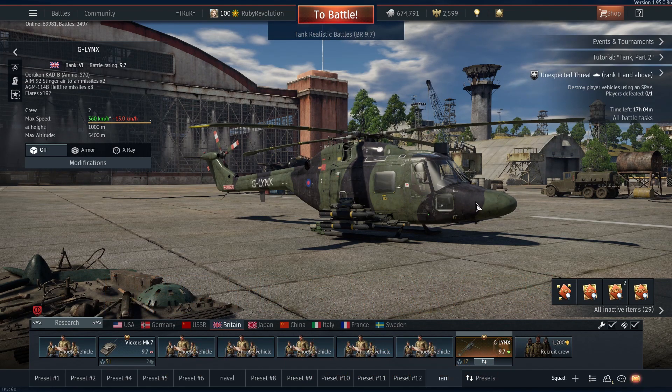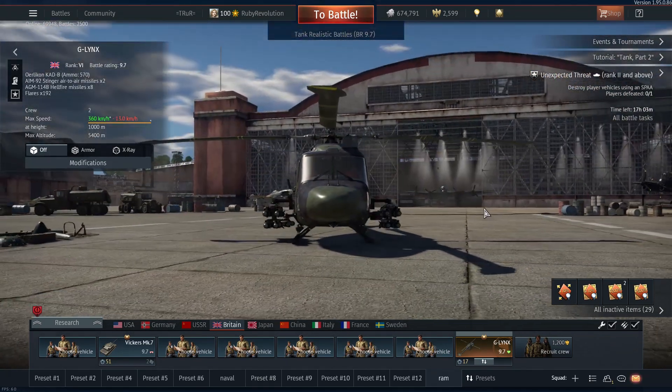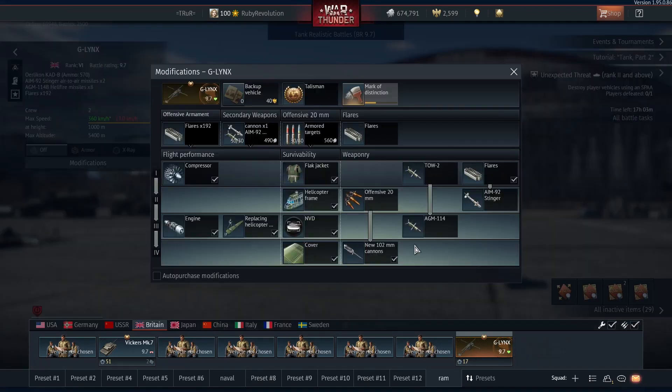We're looking at whether this helicopter is actually more cancerous than the Ka-50. Now, the Ka-50 is definitely cancer in its purest form — it has a really bad rap and is universally hated by a lot of the community. But I think the G-Lynx is actually worse than the Ka-50 in a lot of aspects, and it's kind of gone unnoticed because the Ka-50 has such a bad reputation.